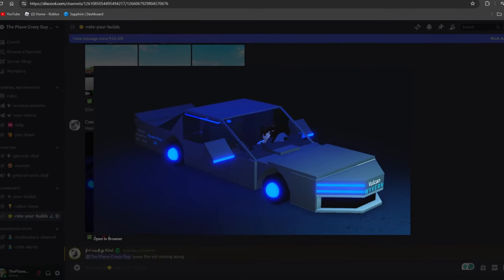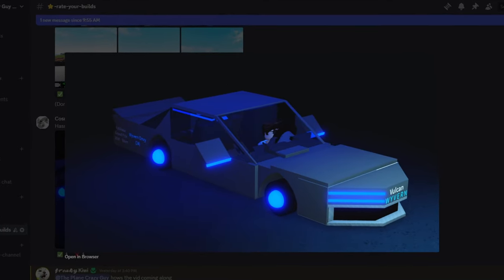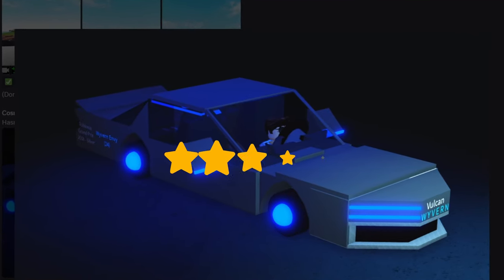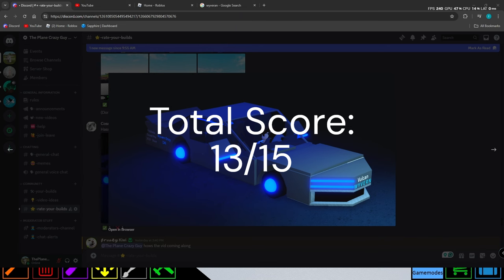Our next and final category is overall aesthetic. This build is very well put together — there's lots of motor lock, lots of details. It's really hard to incorporate that in a row scale build, so I'm going to give it a four out of five, for a total of 13 out of 15.